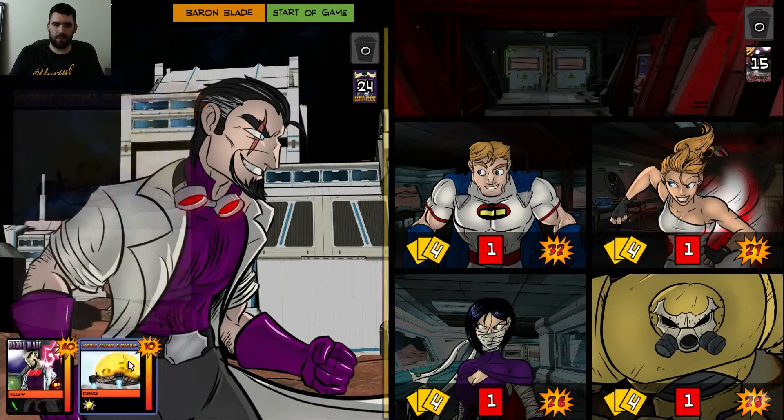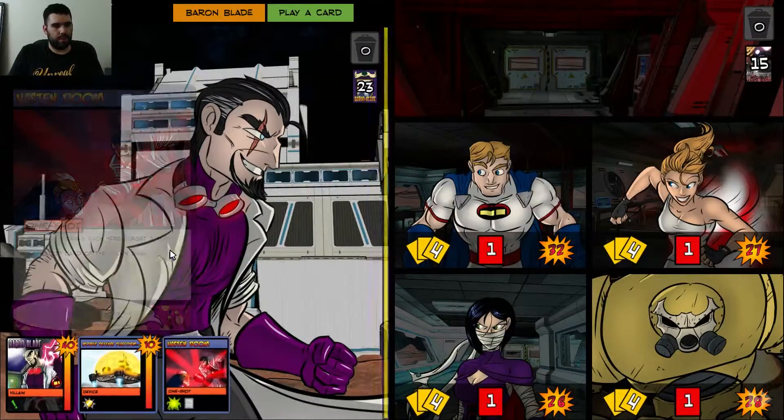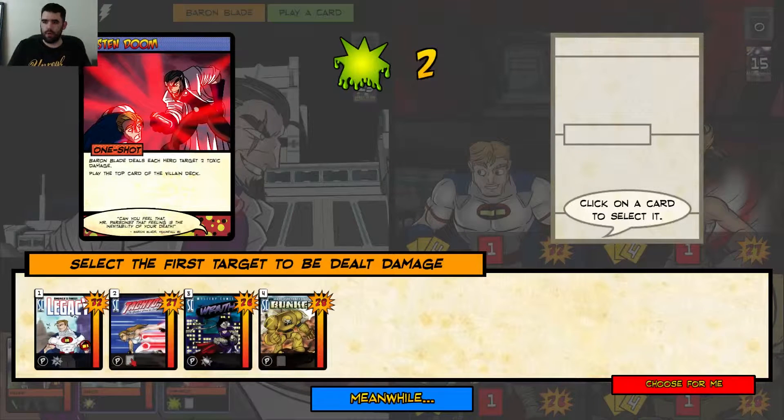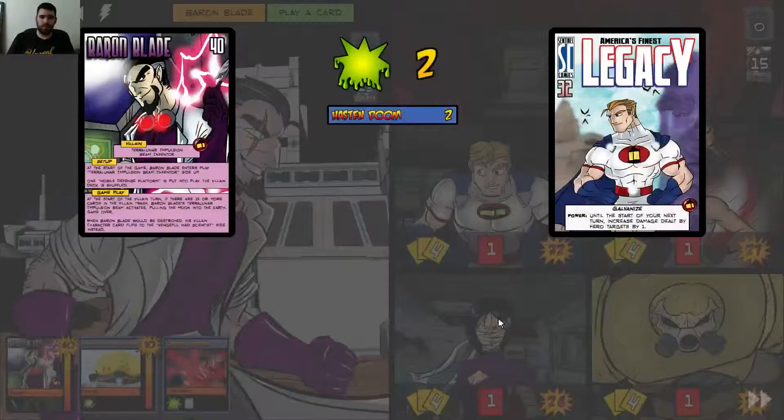Baron Blade always starts with this marketplace. The villain goes first, so he's gonna start by doing two damage to everyone. How the video game works — nothing happens simultaneously, so you can choose what order damage happens. Sometimes that makes sense, but in this case they're all gonna take two damage, except Legacy's gonna take three because he's a nemesis, so it doesn't really matter.